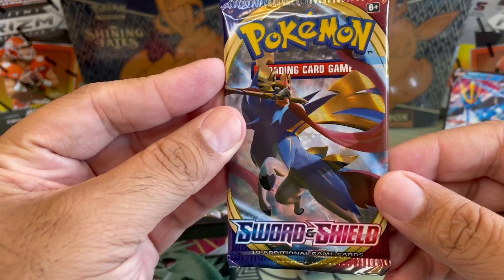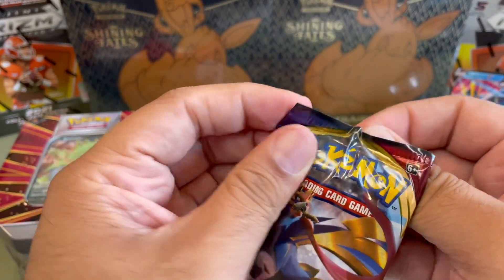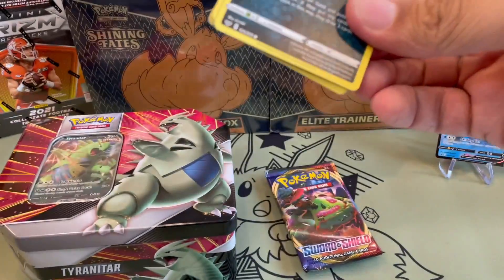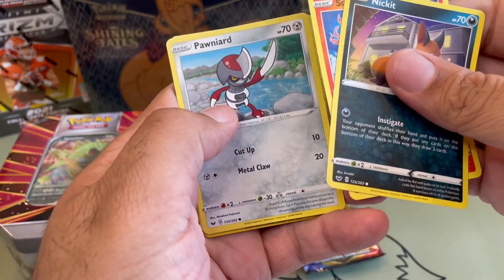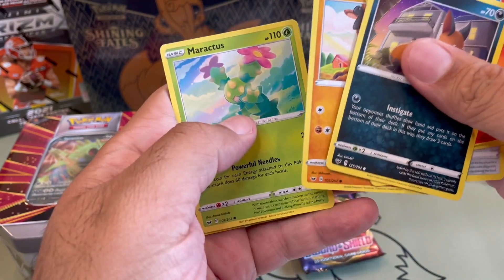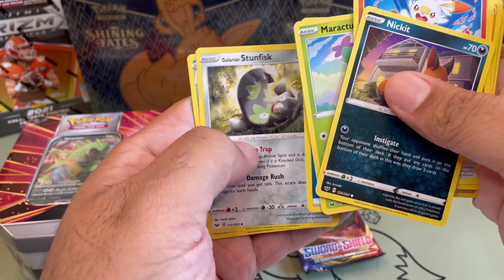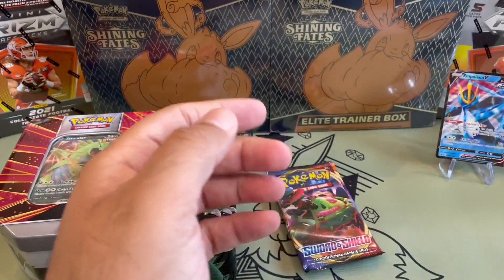Let's look at the Sword and Shield supplemental pack and see what kind of stuff we can grab from this. Nickit, Scorbunny, Ponyard, Mudbray, Maticus, Noctowl, Turtonator, Energy, Dumpfish, Bizzle — yeah, not a great pack.